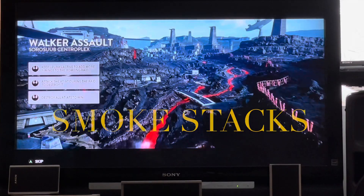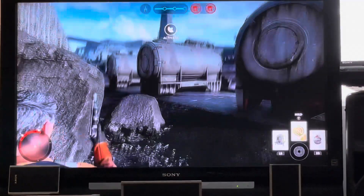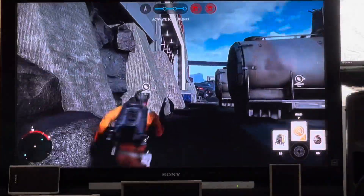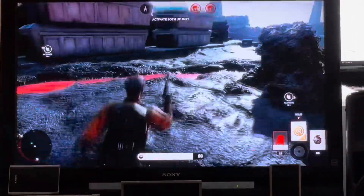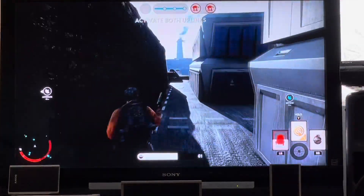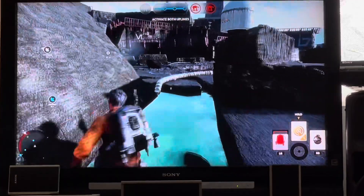We have our James Bond villain lair, smokestacks in the back. This is me on 1.25 speed. Here's the lava — can't step in that. And I just think that they're giving us some kind of technology here.